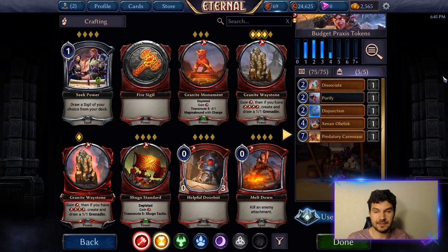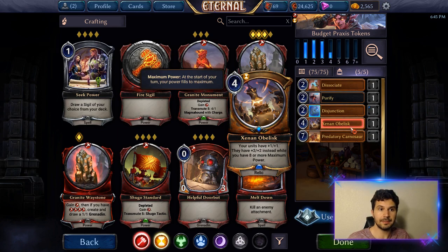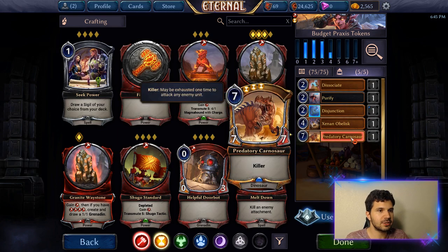If you look at my market in this deck, you'll find I have several removal spells, a Xenon Obelisk for buffing for more damage, and a Predatory Carnosaur to make sure that I have a larger unit to protect my team if needed.